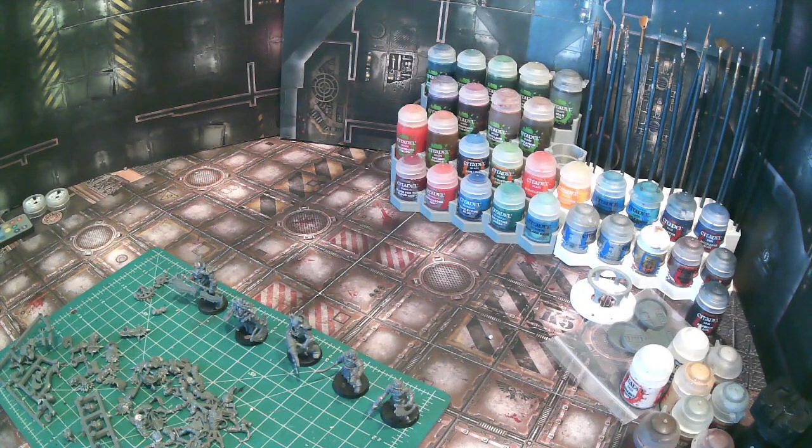You'll see in the background these are the paint racks that we printed up. They can fit a bunch of different brand paints and you don't have to worry about spilling them. You can put the one you're using in one of the slots — it's designed for washes especially to make sure they don't get knocked over. That was some of the first stuff from the 3D printer.